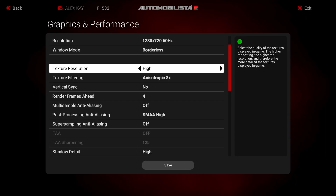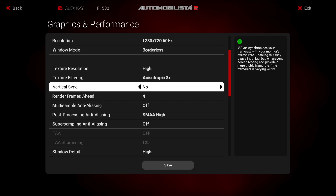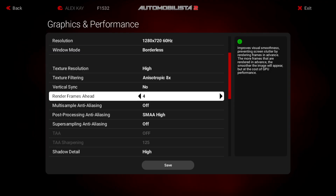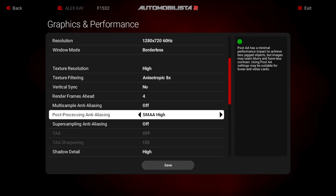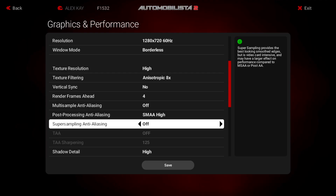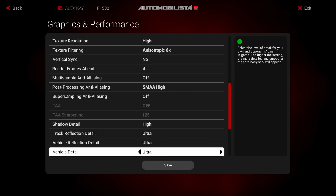Texture resolution is set to high, texture filtering is anisotropic 8x, vertical sync no, render frames ahead 4, multi-sample anti-aliasing or MSAA is set to off, post-processing anti-alias is SMAA high, super sampling anti-aliasing off, shadow detail high, track and vehicle reflections are both set to ultra, and vehicle detail is ultra.